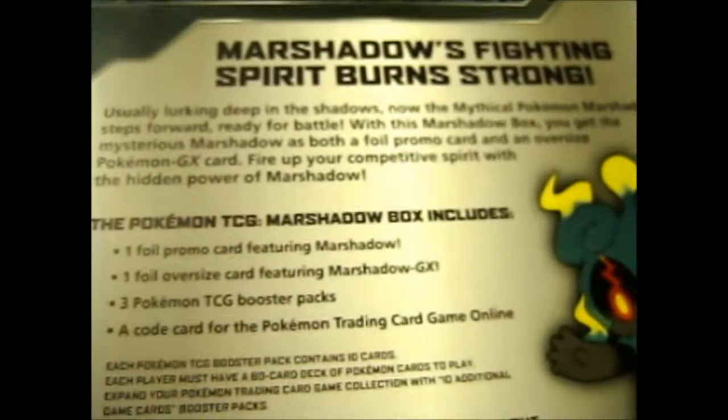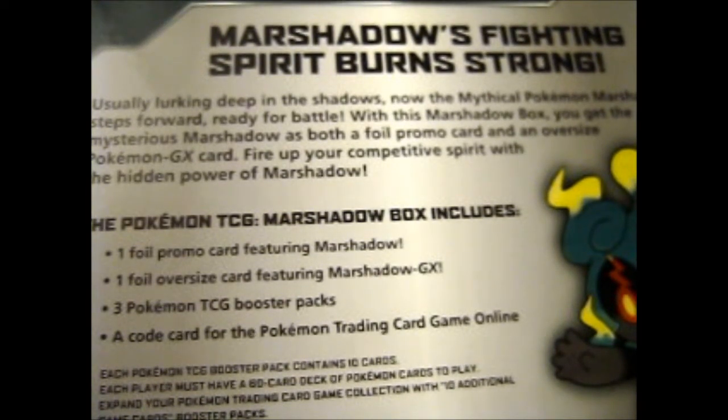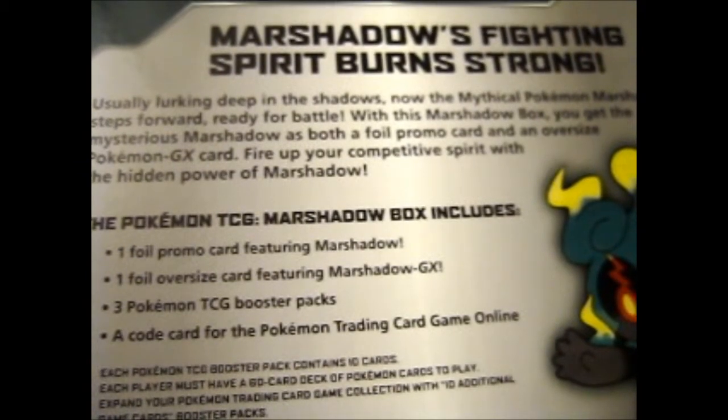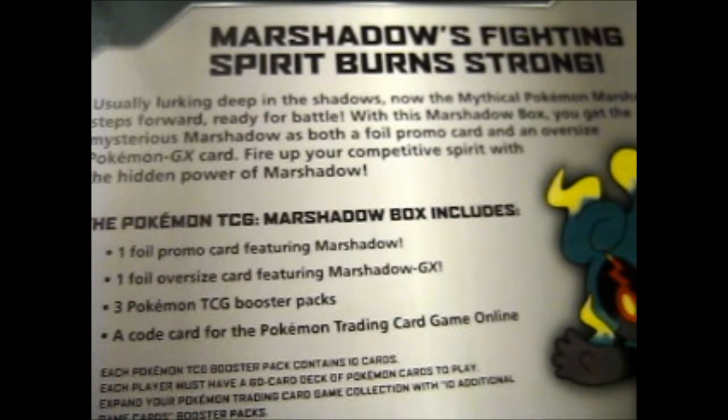This is what the back looks like. So we've got Marshadow's fighting spirit burning strong. Usually lurking deep in the shadows, another mythical Pokémon, Marshadow steps forward, ready for battle. With this Marshadow box, you get the mysterious Marshadow as both a foil promo and a jumbo card. Fire up your competitive spirit with the hidden power of Marshadow. You get a foil promo featuring Marshadow, a jumbo featuring Marshadow GX, three Pokémon booster packs, and a code card.